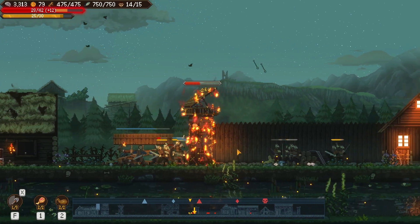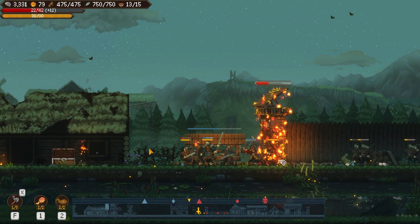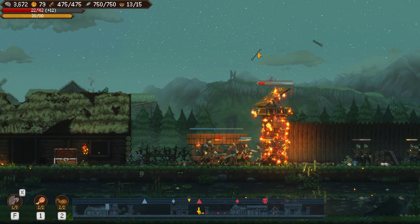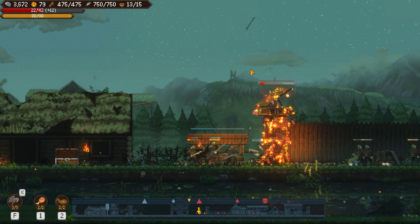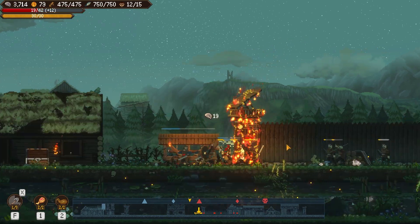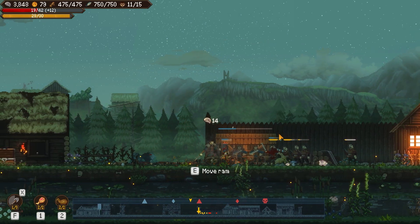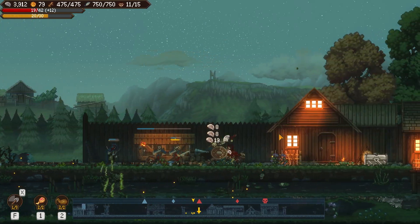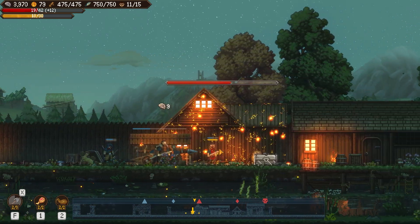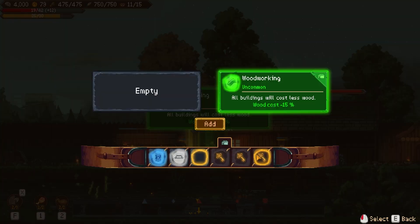Without the battering ram my guys would all be getting killed pretty quickly by the archers. The actual damage to the tower from us is pretty low - the real damage comes from the ram, it just does tons of damage. This would be a rough experience without the ram. I try shooting an arrow at the archers - first time doing that, never thought of it before. That tower goes down pretty quick, then I do my whirlwind ability. These inner structures don't have that many hit points.